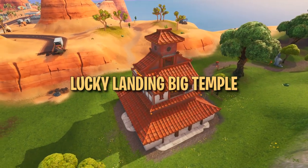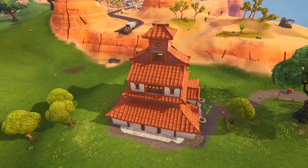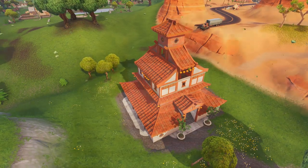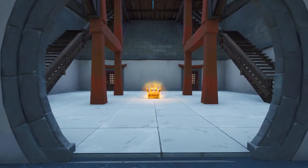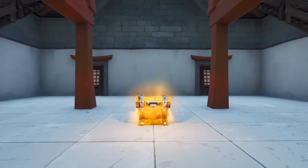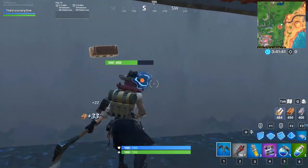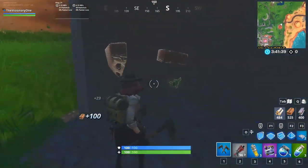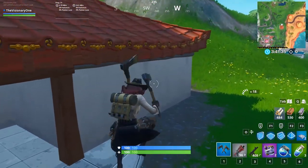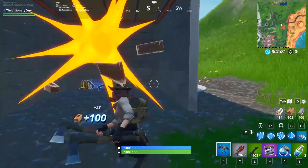We have one more hidden loot spawn in Lucky Landing. The giant temple on the outskirts is huge and has plenty of loot, but you'd be missing out on two secret compartments with potential loot hidden in the walls. One of these loot spawns can be found by going to the northwest corner of the temple and breaking one of the bottom floor's walls. The other spot is just a few steps away at the northeast corner — break a wall and you'll find another hidden loot spawn.